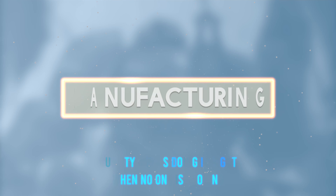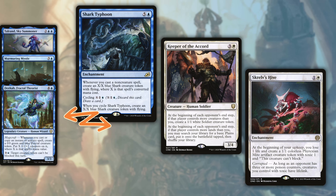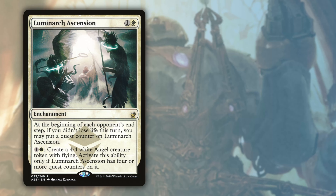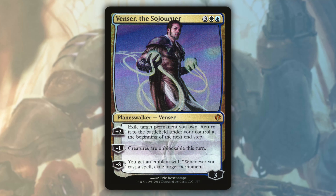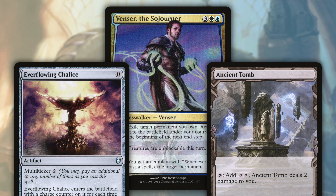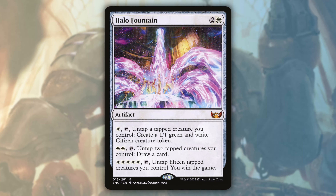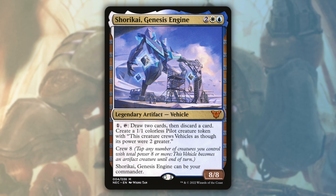We'll start with cards whose primary function is to naturally generate Ephara triggers. Shark Typhoon, Keeper of the Accord, and Skrelv's Hive will just make creatures as you play. Luminarch Ascension and Nadir Kraken require some mana upkeep but keep putting out creatures. Venser the Sojourner can blink a permanent — a creature will trigger Ephara — but don't forget about blinking a mana rock or land to have more mana on your opponent's turn. Halo Fountain provides some level of versatility: you can untap a creature that just attacked to activate it, or use it to untap one of your creatures like Shurokai Genesis Engine.